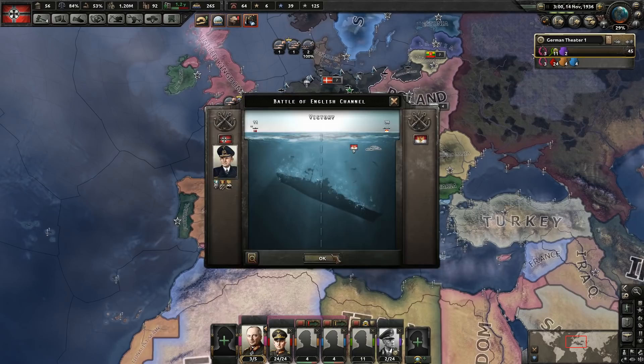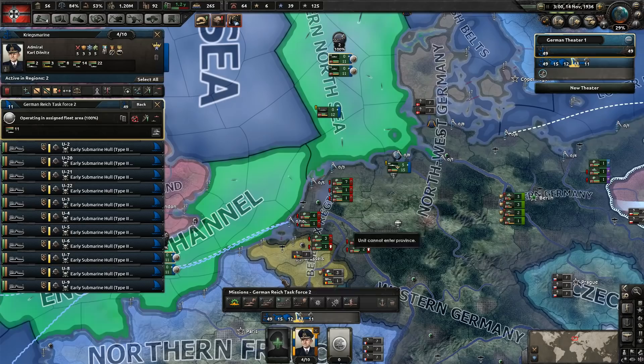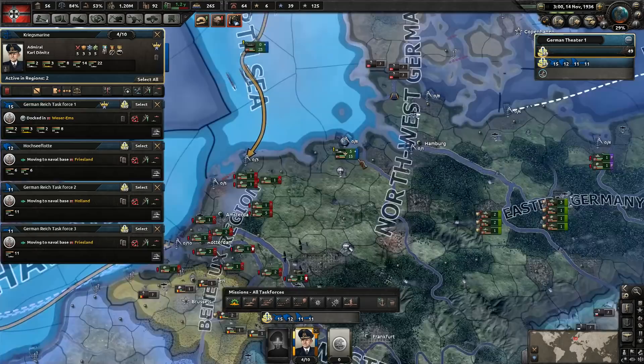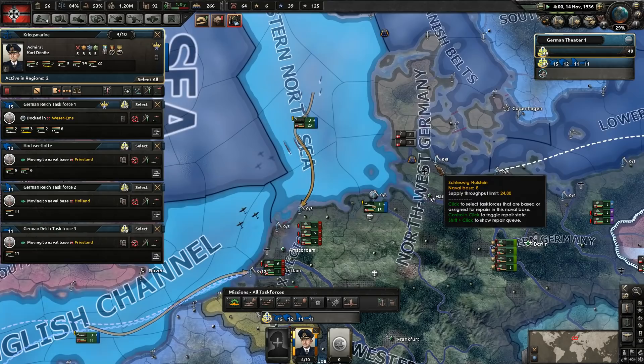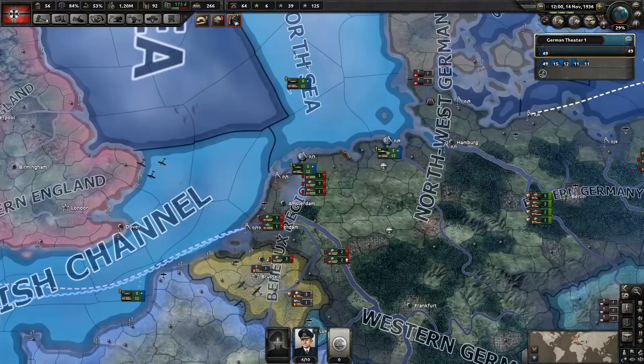We sunk nine convoys - awesome. We can go and bring our ships back in, we don't really need them out here any longer. We'll just make sure everybody's going to our dockyard here. They're not letting me move them for whatever reason - we'll try and move them again a little bit later. Let's go and get our troops kind of moved around.